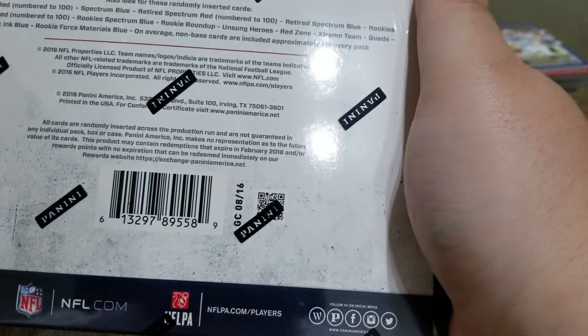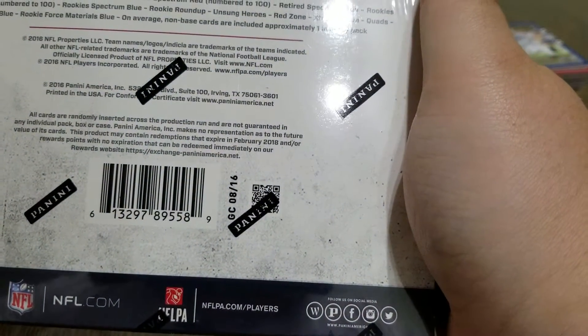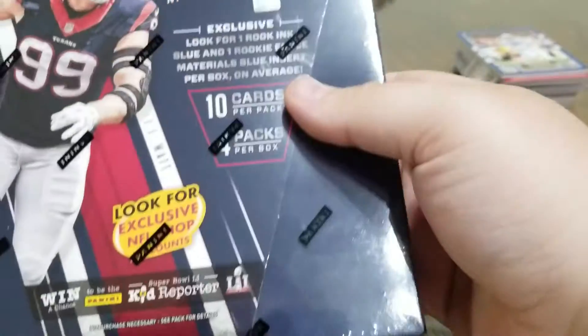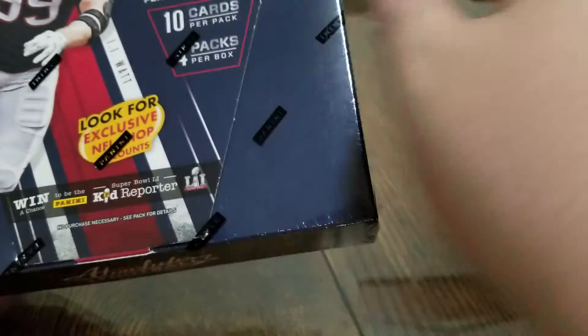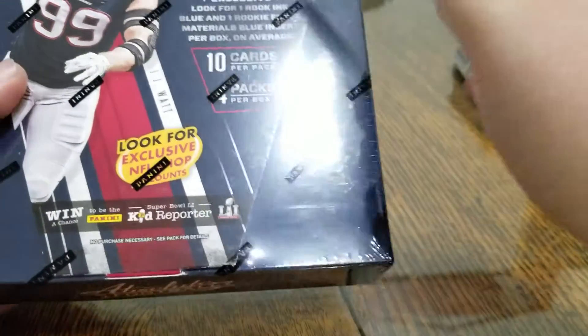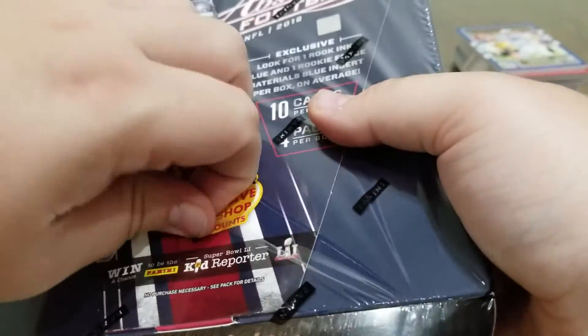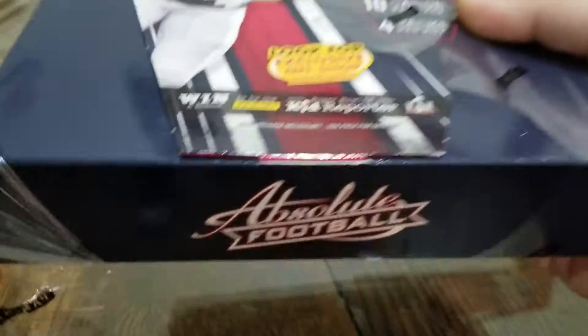They'll be like Rookie Blues or something like that. It's weird that these don't say that — oh here we go: one Rookie Inc. Blue and one Rookie Force Materials Blue per box on average. We got four packs in here.